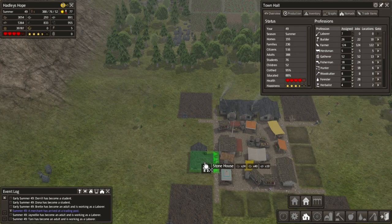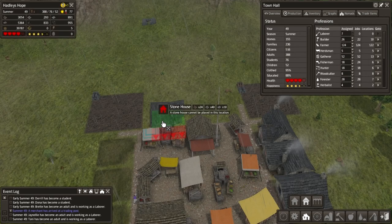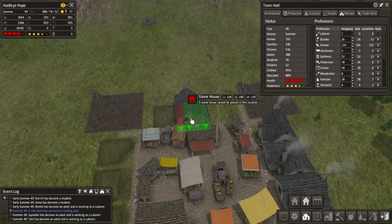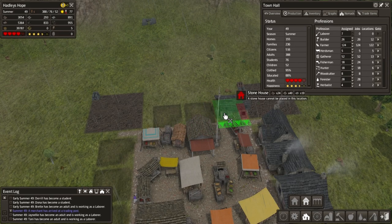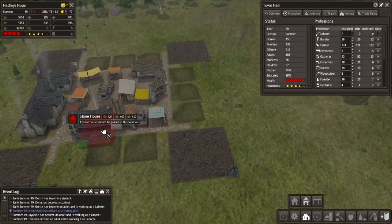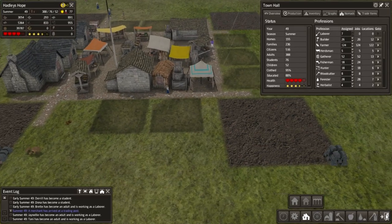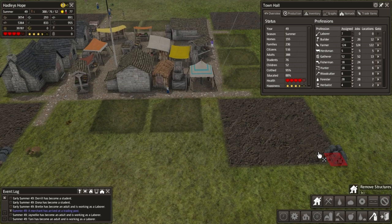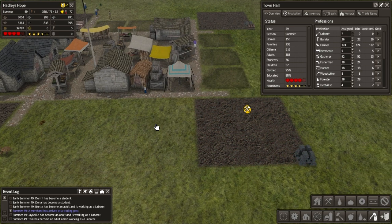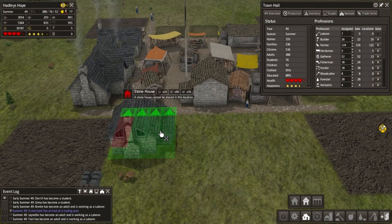We're going to place... that wants to be a road there, so we want to put it right there. Wait a second, what's not right here? Oh, the stockpile's wrong. Okay, so we need to fix this. Let's grab that, remove all of that, and I guess we'll just start with the houses on this side.